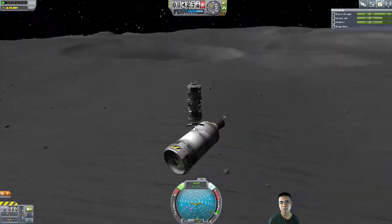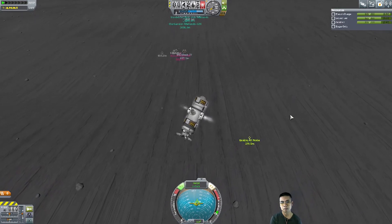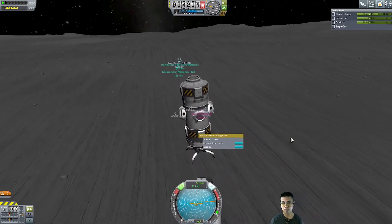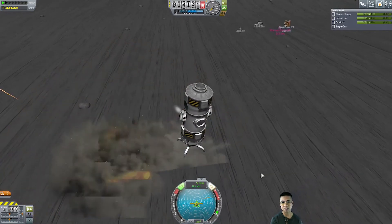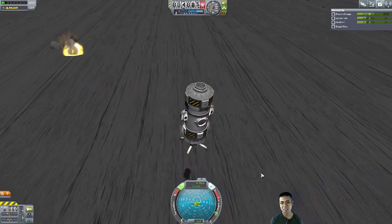Here we are — this tiny little thing. It's pretty interesting how to fly this; it only uses monopropellant in RCS. It clamps onto an object, grabs it, slowly ascends, and we drop it. I do a little flick and it sort of disappears in slow motion.